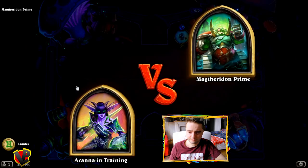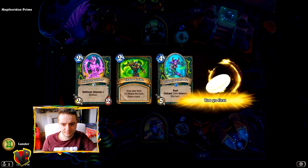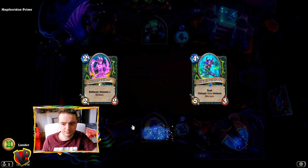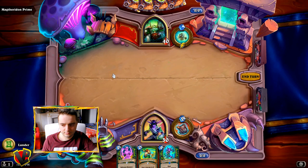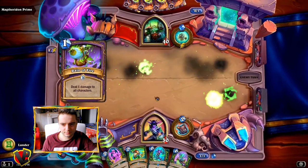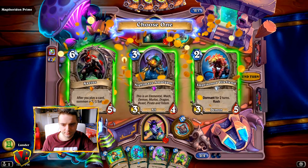I think we can do it. Let's keep the Netherwalker, and maybe Illidari can be good too. We pass. So every time he takes damage on his turn he's gonna summon a 2-2 Fel Orc. Let's summon the Netherwalker. Let's take the Amalgam.